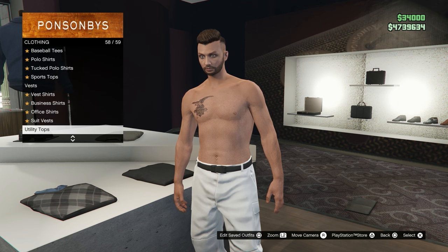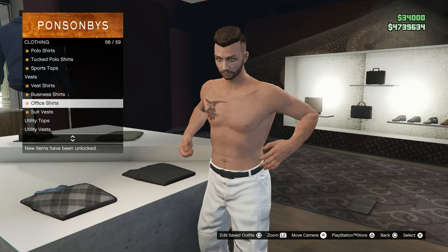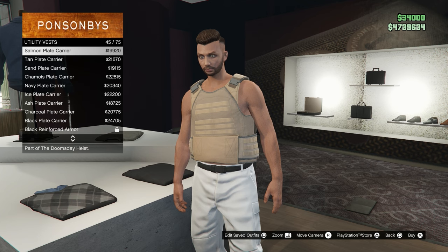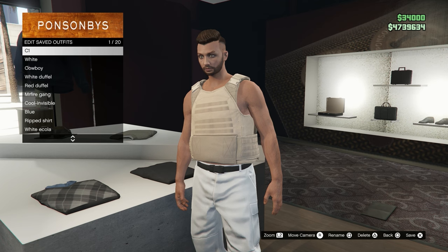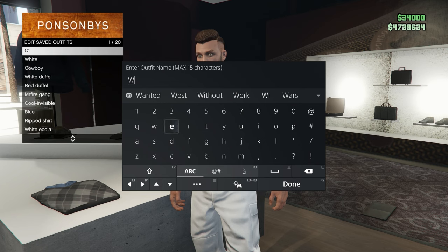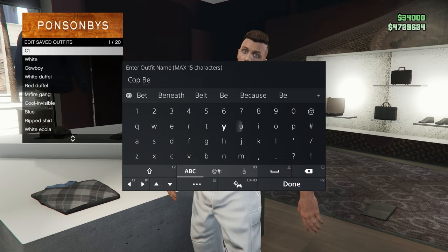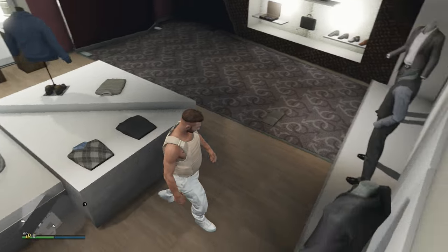Now make your way to 'Utility Vest' and equip utility vest number 43 — that's the peach plate carrier, this one right here. Once you've equipped it, save it into any of your outfit slots. I recommend saving it in slot number one, just because it will be easier later when we transfer the belt over, since you'll know it's in slot one.